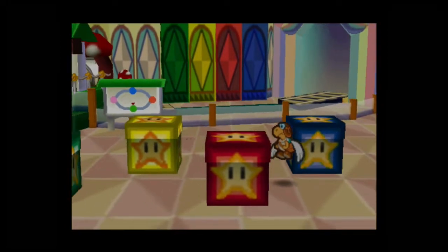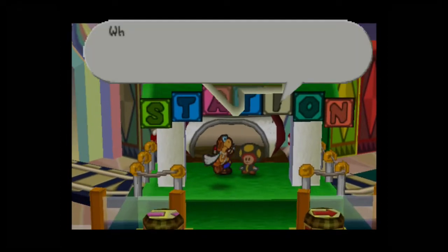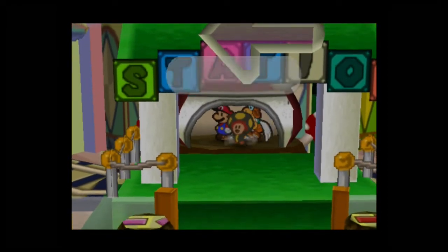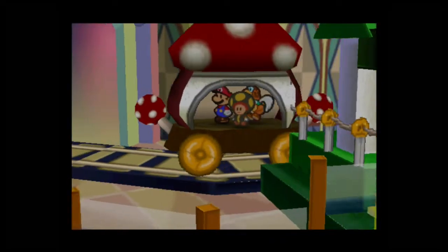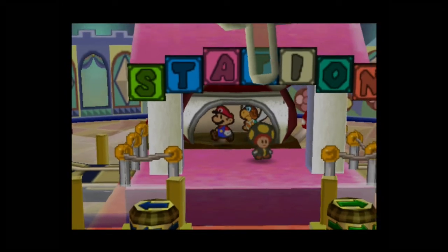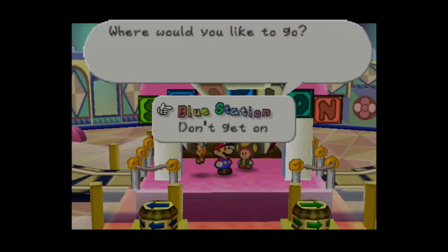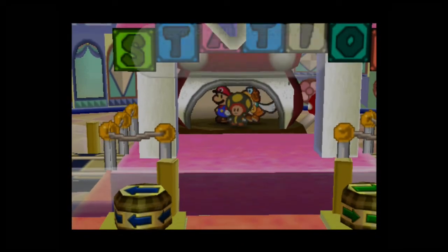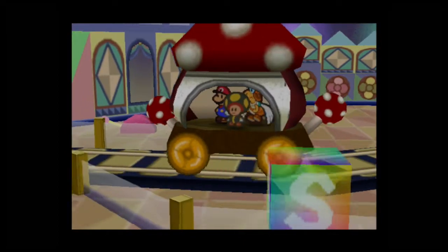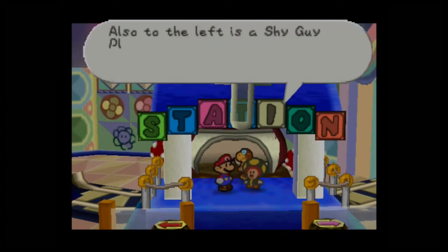Now we just have to go back to Rusty's place. I meant to go to the Blue Station — damn it. You can actually travel all the way across, as opposed to having to go one station at a time like my dopey mind just did. I might have to take another part to finish up Shy Guy's Toy Box; we haven't even gotten to the mid-boss fight yet.